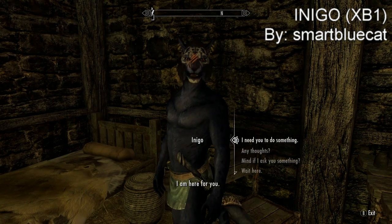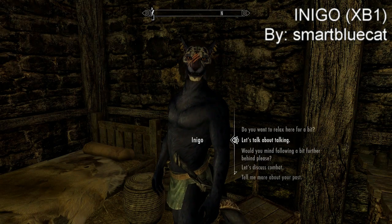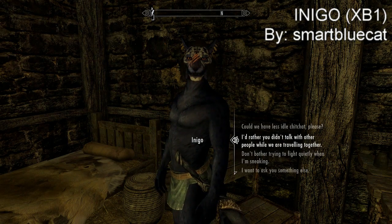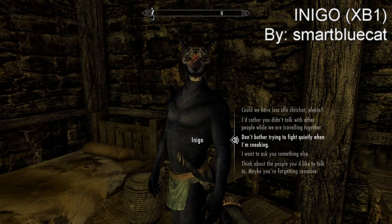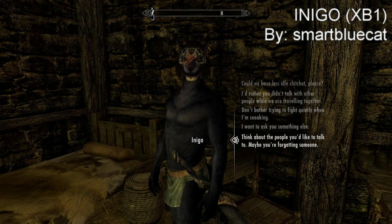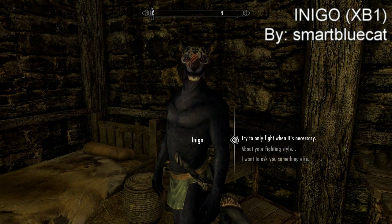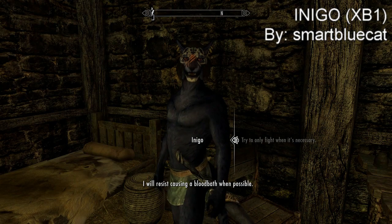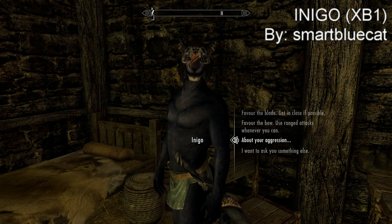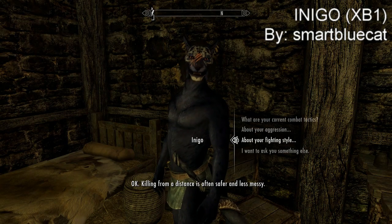He has many options a normal follower wouldn't have — like an 'any thoughts' option similar to Fallout 4, where you can ask your follower their thoughts. You can change his battle tactics, choosing whether he uses a blade or a bow. You can set his aggression so that if you're crouching and being stealthy, he'll crouch too and won't attack people if you get spotted. You can even tell him not to attack anyone, have him carry your stuff, and equip him with any armor you want. He doesn't even fill a follower slot, so you can have another follower at the same time.